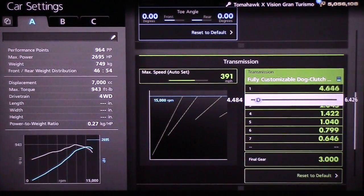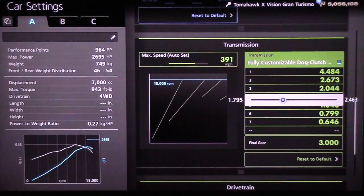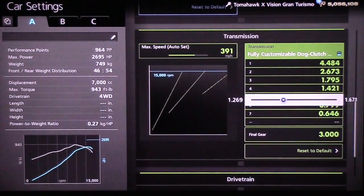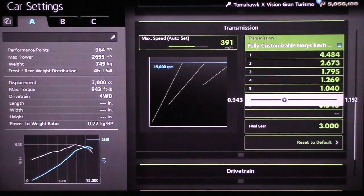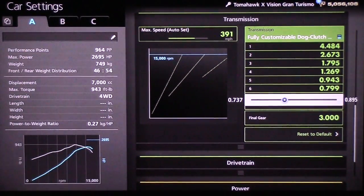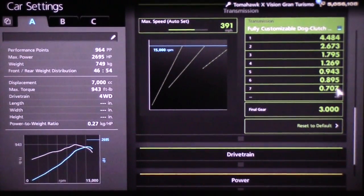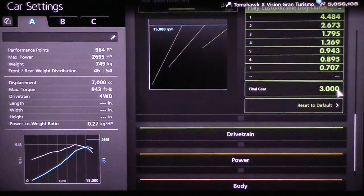First gear is all the way down to the left, as well as second, third, fourth, and fifth gears all the way down to the left. Your sixth gear is all the way up, as well as your seventh gear, but your seventh gear does not matter because you are not going to be using it.